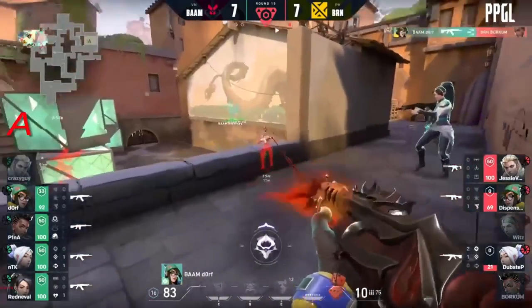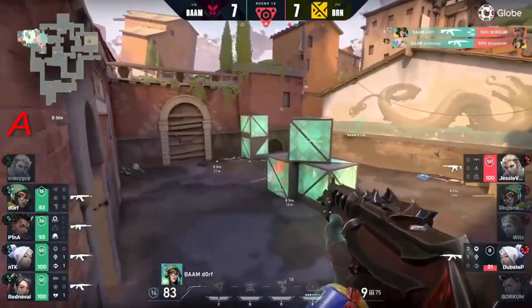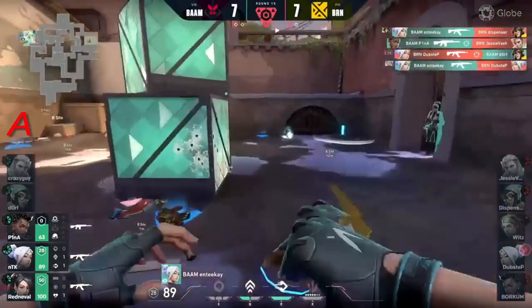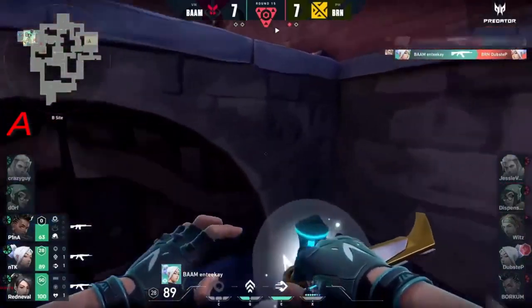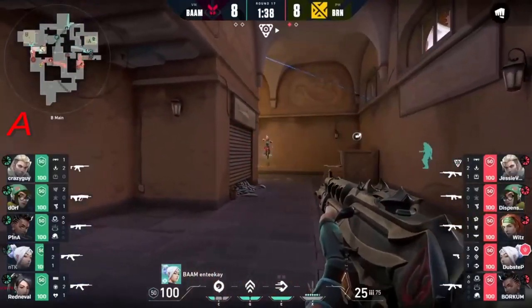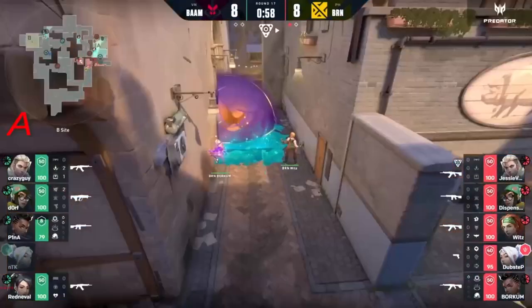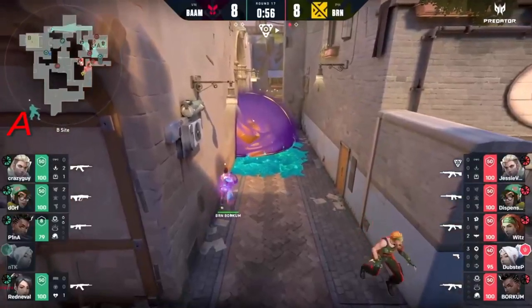Dorf gets the spot towards the back but dubstep with 21 HP cannot do it. A great fake but more so than not his consistency has been his greatest asset. Crazy guy charging for the meantime as they now gather and create this amalgam of their forces towards A site.